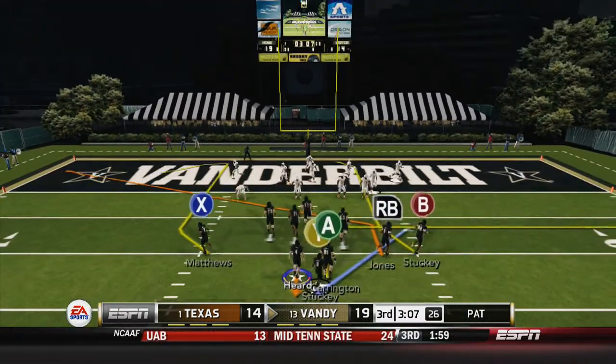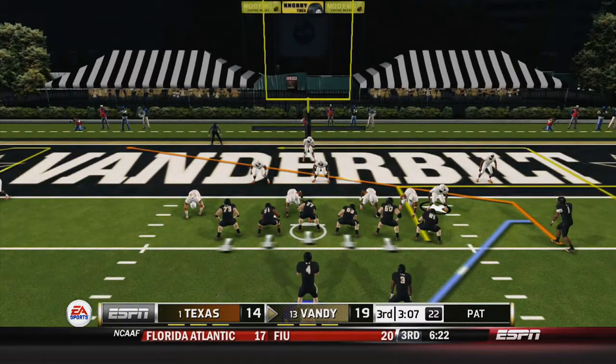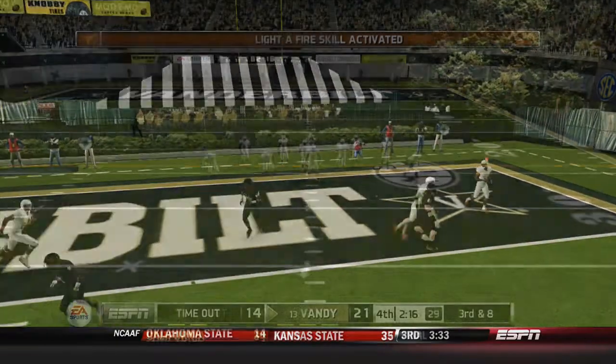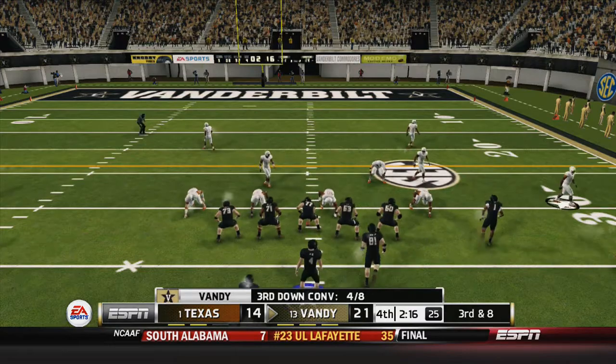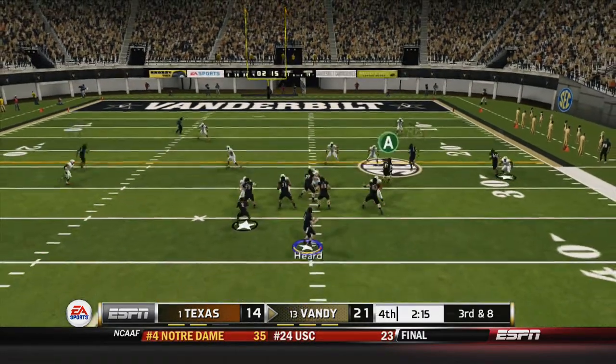I go for two here — I take a chance. I want to be up by seven, not just six. Do a little shotgun drop back; I could have hit the other back in the backfield or Carrington — which I hit Carrington for the two-point conversion to go up by seven. So I get the ball back with two minutes left.